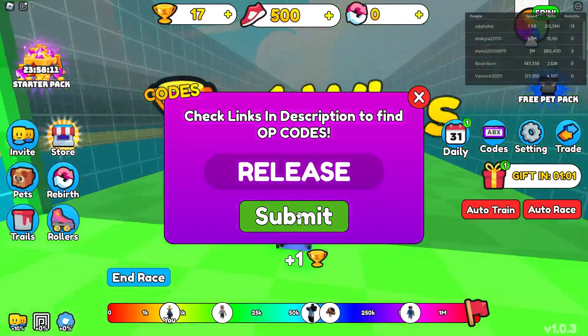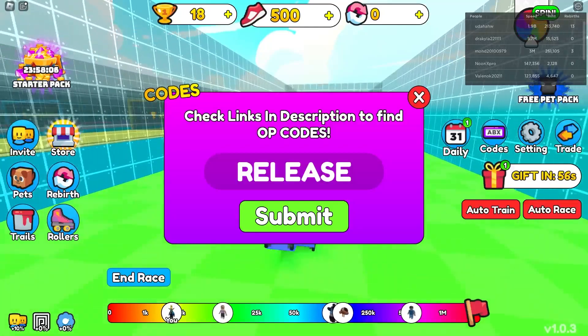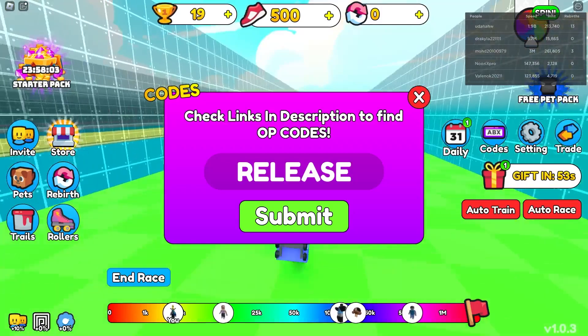And the next code is going to be called Release. Release actually gives you a bunch of speed boosts, as you can see on the screen, which is awesome. We're going to redeem it now for a bunch of speed boosts.